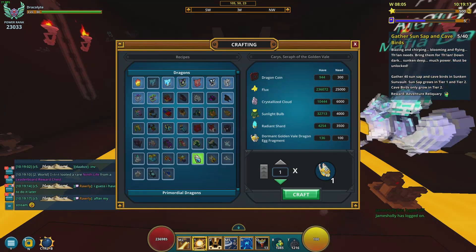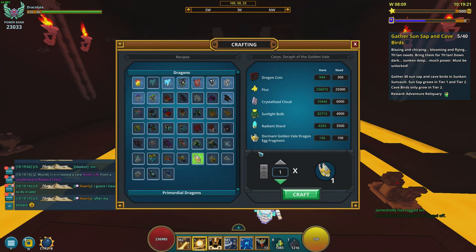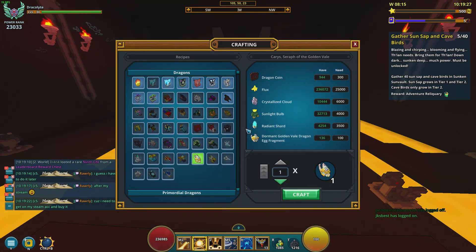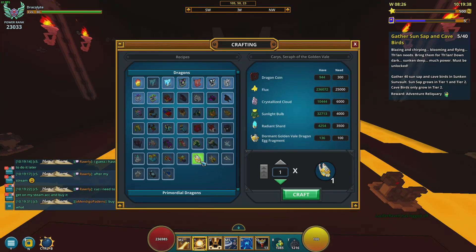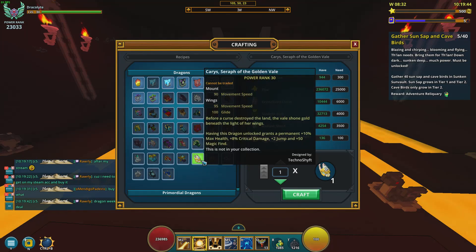But today we're going to be crafting up Serif of the Golden Veil. This is like the easiest dragon in the entire game to get — no joke. Like easier than any other dragon you see on this list, at the very least, because these are all the craftable ones. So he's definitely probably the easiest dragon in the entire game to get. I highly recommend everyone go out and farm him. You get him by farming out the Crystallized Clouds in the Sky Realm. Very, very easy.